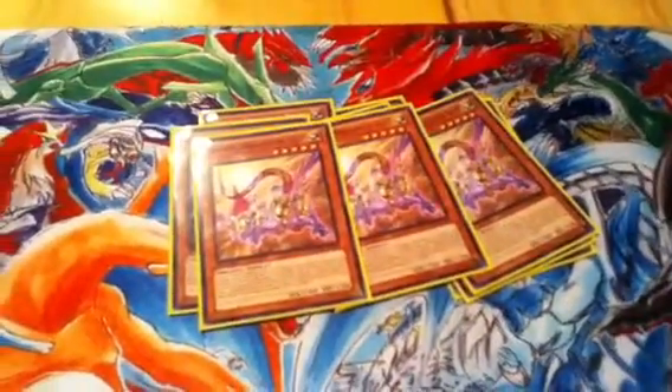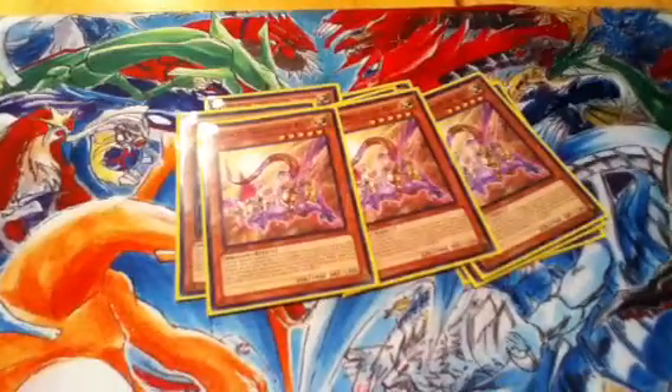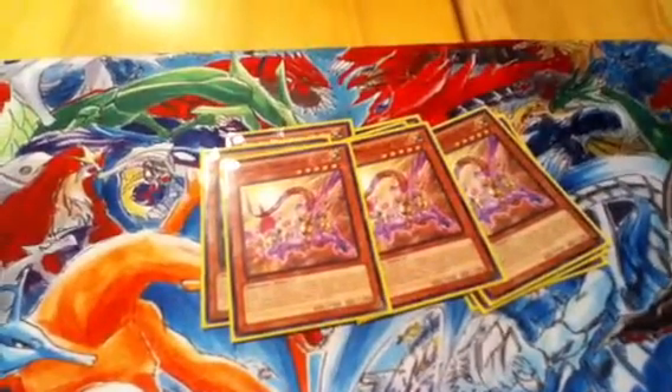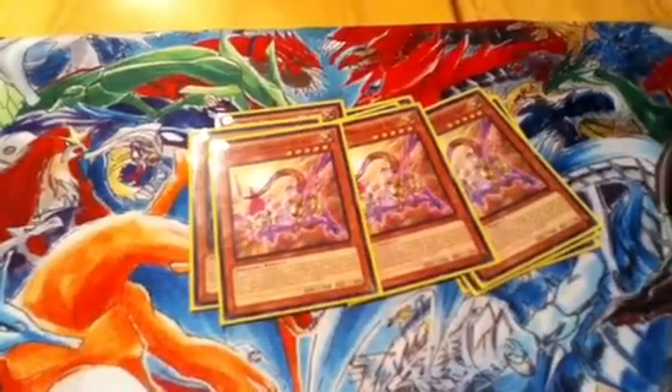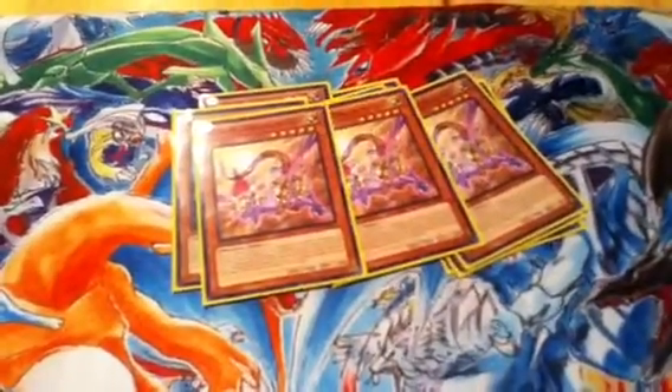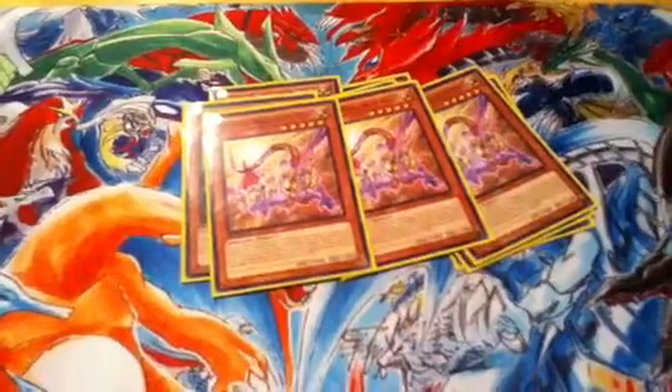Assets is also used for level manipulation. So if you have a normal dragon-type monster on the field, you can activate Assets' effect, target the normal monster, and all Heretic monsters become that level. Say you have a Wattail as your normal — you target with Assets, Assets becomes level 6, and Sue becomes level 6.